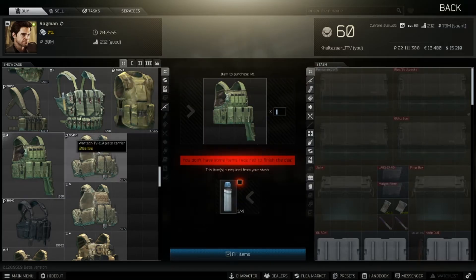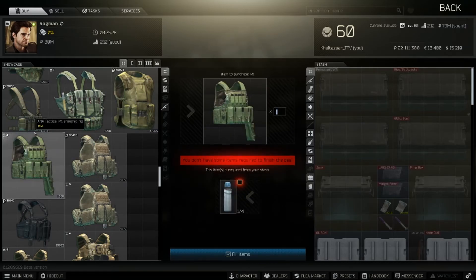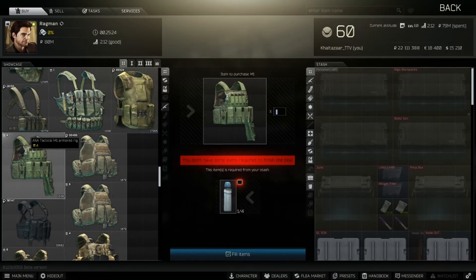You get two 2x2 slots and 65 durability, which is 25 better than the 6b3 TM to start with. It also repairs so much better — you can use this like 10 times where the other rig is going to be two or three times maximum. Also, people aren't going to loot this rig because it's just not amazing, and it takes up four by four slots in your inventory.